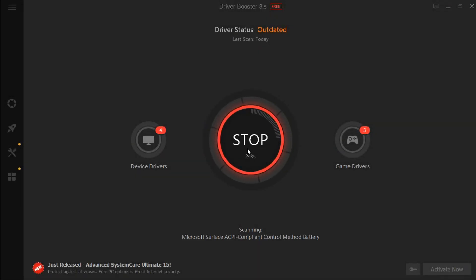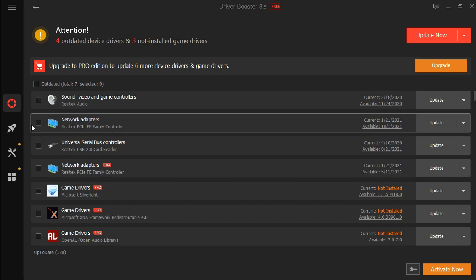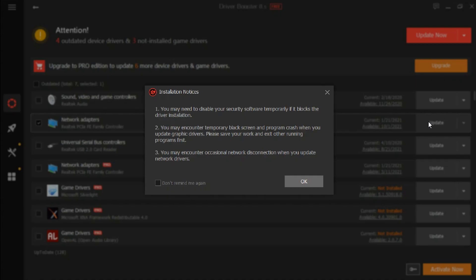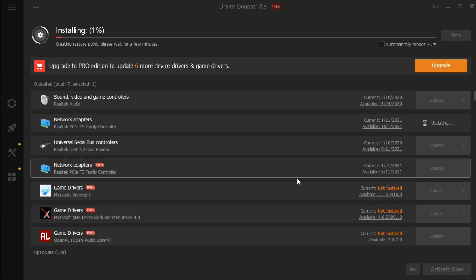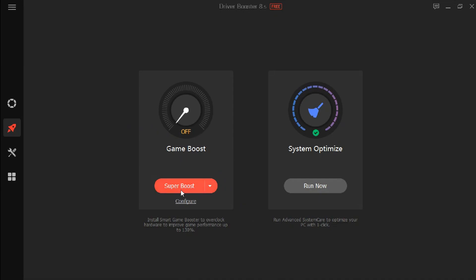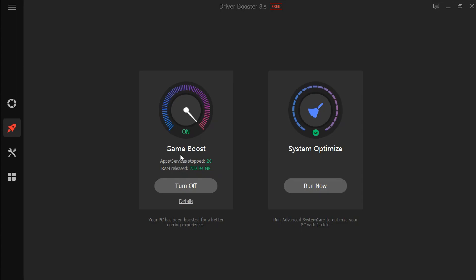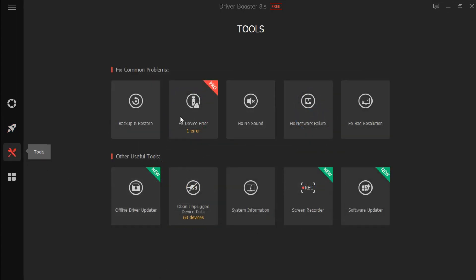Before the video starts, I want to show you a good app to update your driver and boost your gaming experience. You can only update one by one, or you can do multiple updates with Pro. Driver Booster will do everything for you with just one click. GameBoost will close the apps that use more CPU or RAM usage. You can also try to boost your FPS using these options.